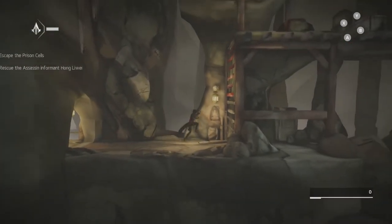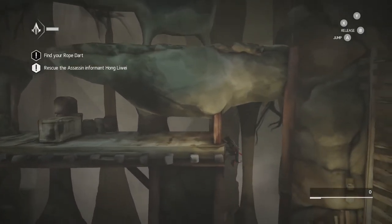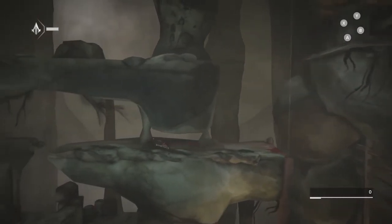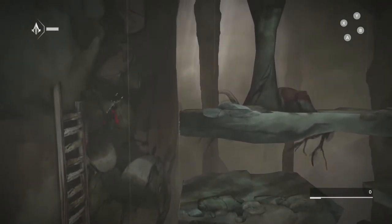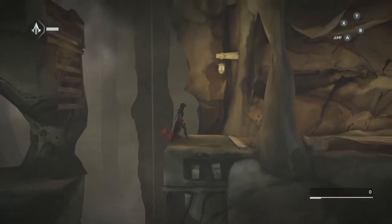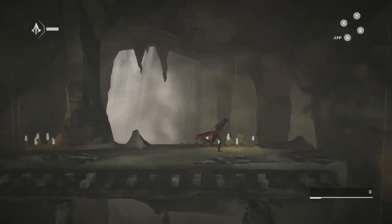I will be putting out a collectibles guide for the entire game, so you don't have to collect them on this run if you want to just focus on getting the top rating. After this back leap, we are moving on to the next floor, where our second animus shard is located. Once you hop to this ledge here, turn around and climb up these planks. Once you make it to the top, you are going to find the second of six animus shards for this level.